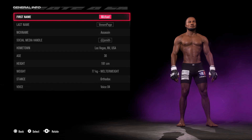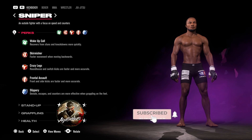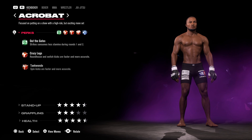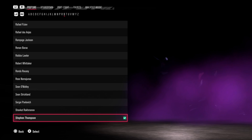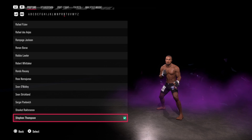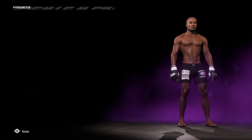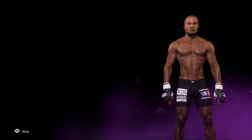Michael Venom Page, 191cm — quite a tall guy for the welterweight division — going to be posing a lot of problems there if he can get past the wrestling pedigrees people have over in the UFC. That's always been the question people are asking about Michael Page. For his style it's going to be kickboxer acrobat, and for his stance we're going with Steven Wonderboy Thompson. Both these gentlemen come from point fighting and light continuous tournaments in kickboxing, so that's why we're going for that one. For the presets, we're going to go for the top left one and then work our way through as usual.